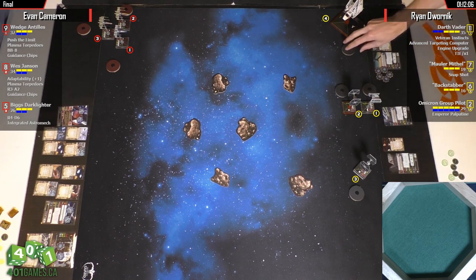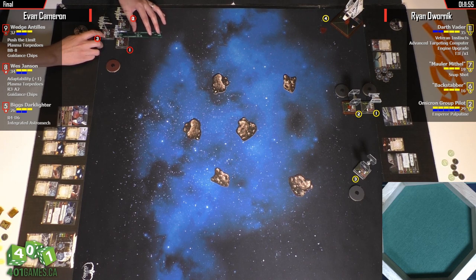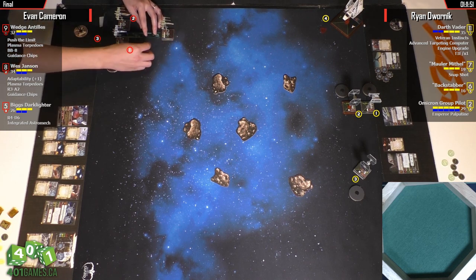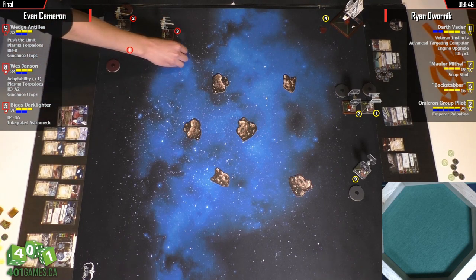The first time we ran this tournament, we actually banned Palpatine along with TLT. This time we decided to keep Palpatine — though this is a ratted Palpatine. Mauler Mythil's ability: when attacking at range one, roll one additional attack die. So four dice at range one — shockingly punchy if you leave him alone and don't realize what he's doing.